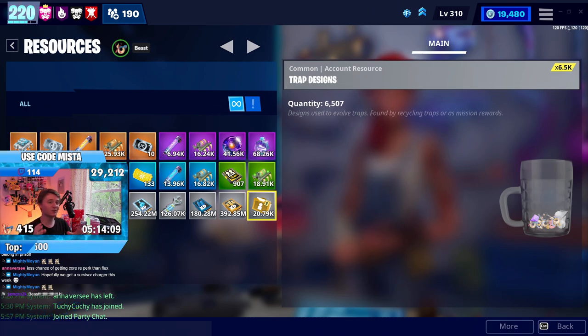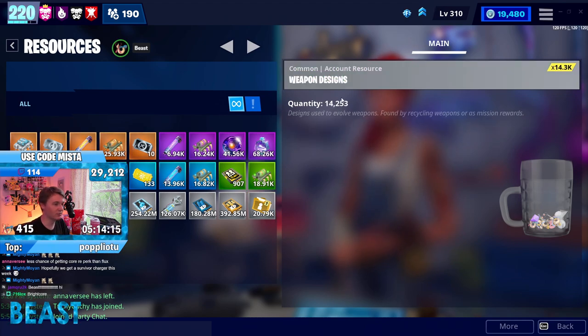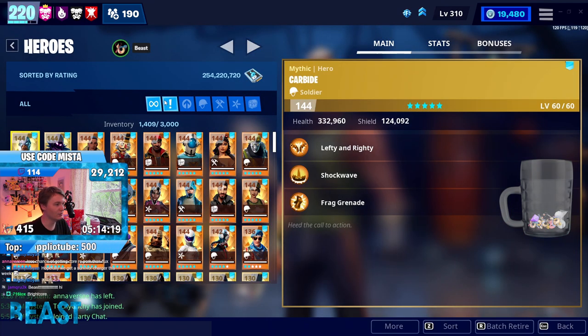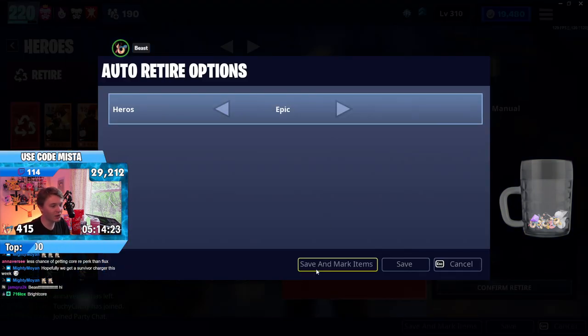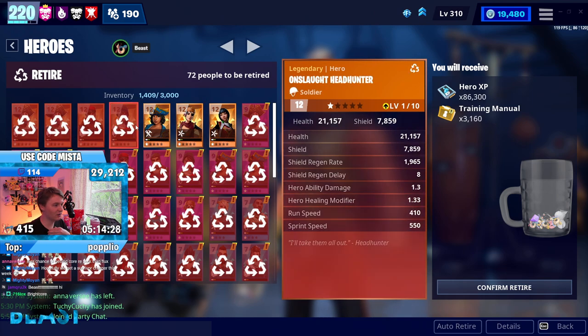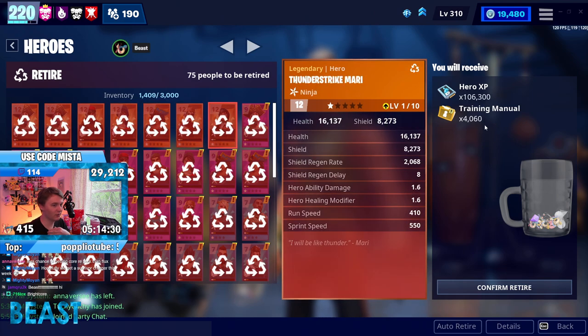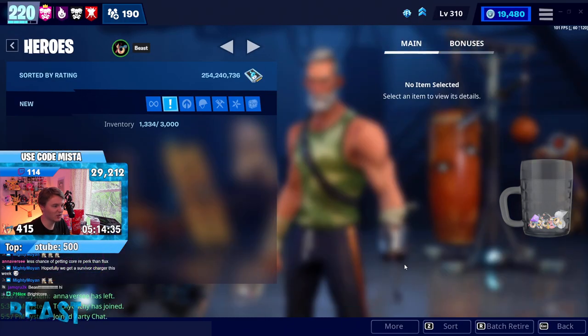Trap designs? Still don't care. I've got every single trap in my collection book maxed, and I've got all the traps I want on hand anyway. Weapon designs — I literally don't know where we started, but I feel like I got 9,000. That feels right. I need more of those always. And then the heroes — I personally have every copy of these heroes. I don't need any spares, so I'll just recycle them. Any ones that I don't have in the book will go into the book, but I think we're good.